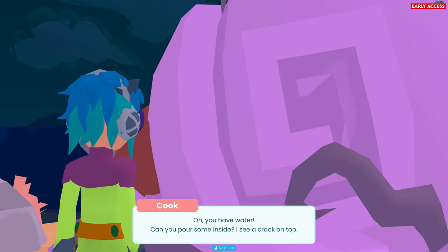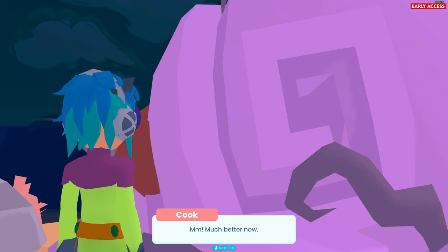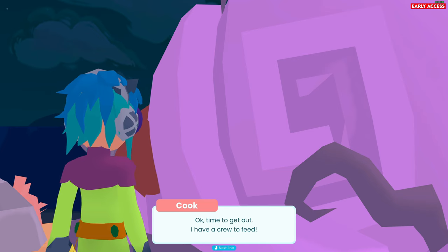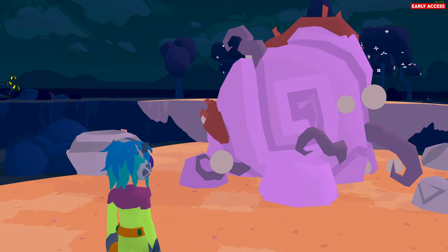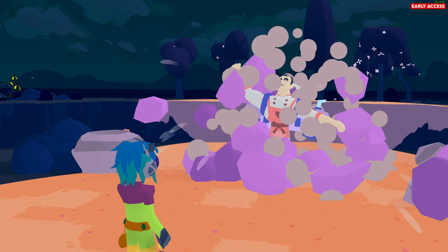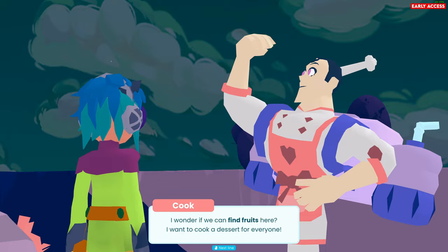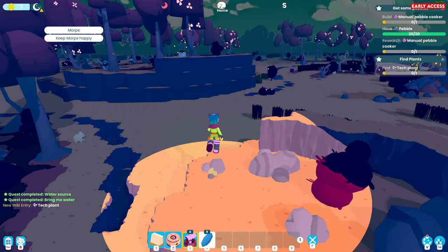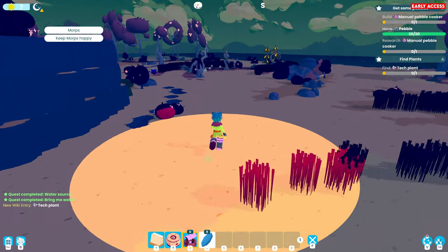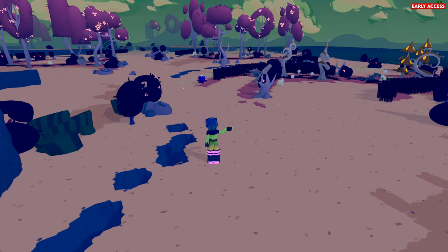I want the water for you. Can you pour some inside? I see a crack on the top. Much better now - time to get out. I have crew to feed. I wonder if we can find fruits here - I want to cook a dessert for everyone. So he's probably going back to the town now. That's emotes - I didn't know that was a thing.